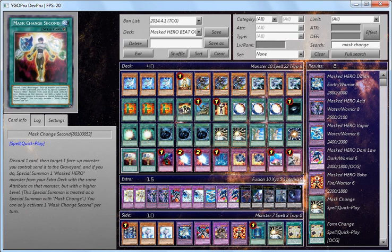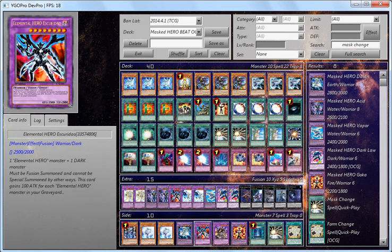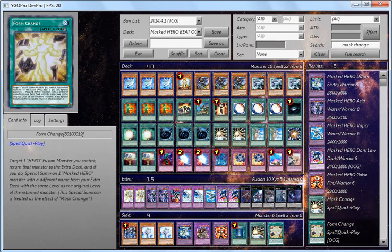I think Mask Change Second is gonna be splashable in every deck because there's an attribute for every Masked Hero now, not just for Omni-Heroes. It's really a splashable card. As for Escuridão, I was testing out putting another one in — I have no idea why, I should actually take it out.